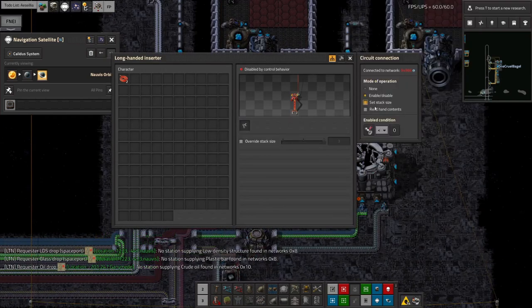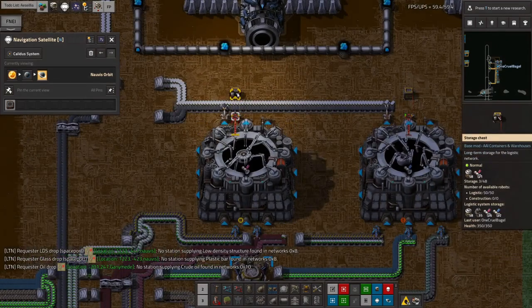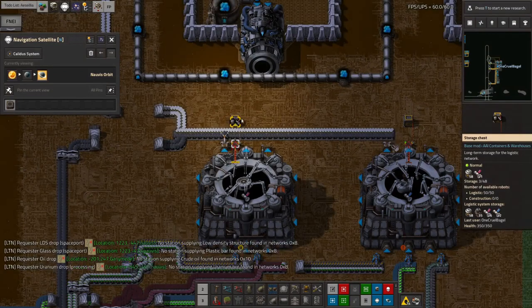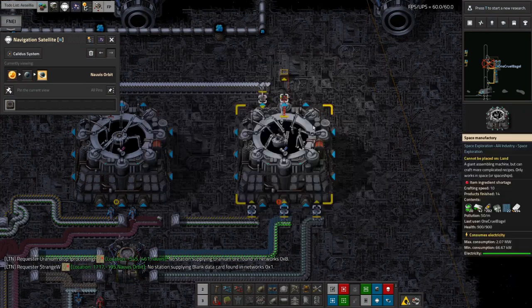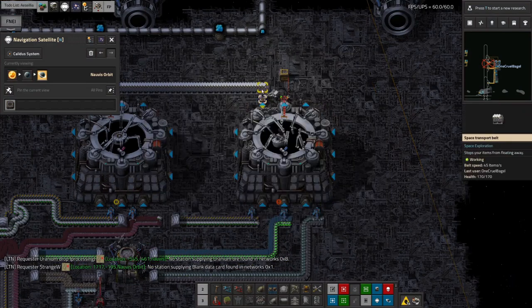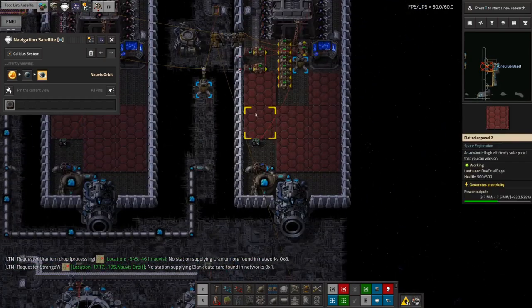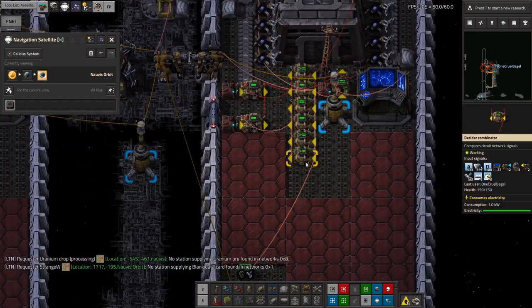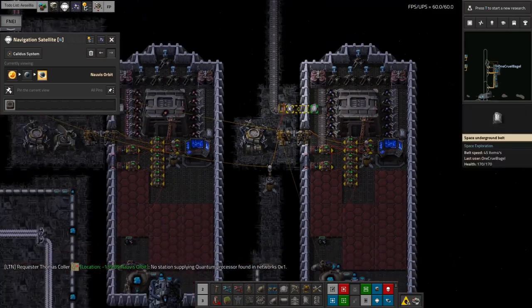This one needs to also work for the energy probes — less than one — and turn off the logistics network connection. This will keep this at one or more: if there's none in here it'll put one in. We just need to put in enormous quantities of these memory cards because it uses a thousand of those for each one of these. We're loading that up as quickly as possible, and then when there's five of them the spaceship will fly off and go and get some more asteroid field data.